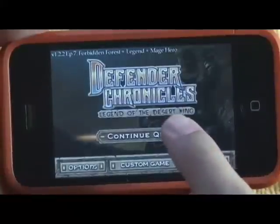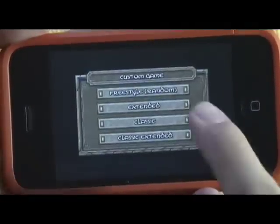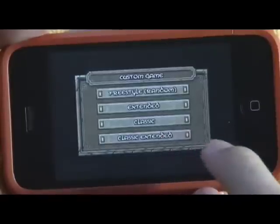Going back, I can continue my quest or go to the custom game. The game modes include Freestyle, Extended, and Classic — I'm playing Classic right now — and there's also Classic Extended.